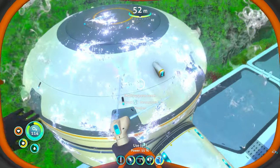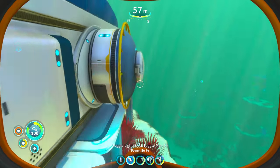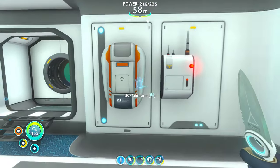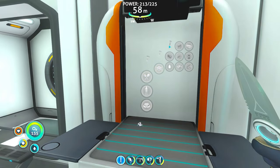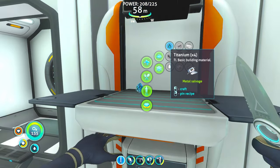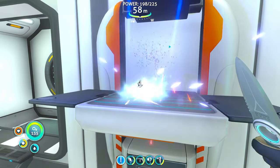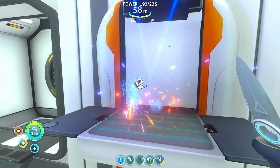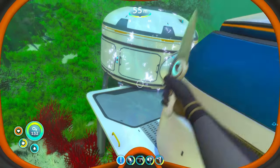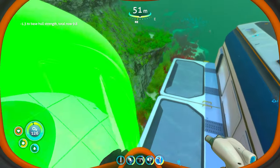Okay so that is going to be the bioreactor room — it needs titanium. That makes sense, I did need to go in there. Can I walk in there already? Interesting. There are some cool things I want to build, so right here is going to be the bioreactor, and then next to it...